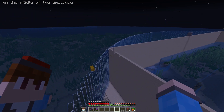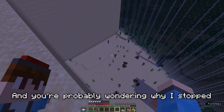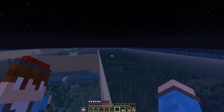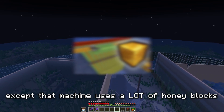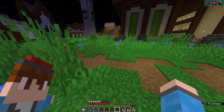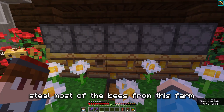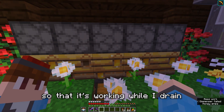One out of the eight corner sections is now done. While working on this little area, I think I figured out how I want to drain the two larger remaining areas — using a machine I found by Ilmango. Except that machine uses a lot of honey blocks, more than I currently have. This wouldn't normally be an issue because I've got my honey farm, but it's really slow. So I'm going to steal most of the bees from this farm and build a brand new one right above the ocean monument so it's working while I drain the other parts.